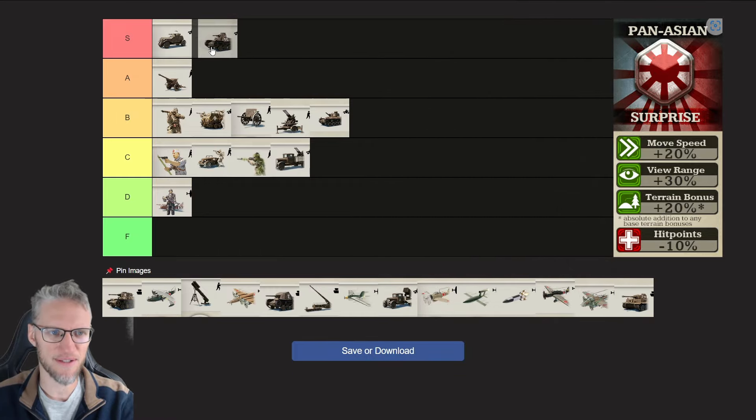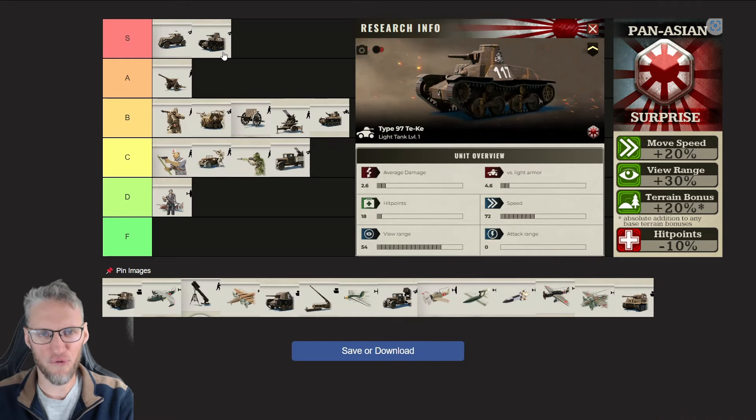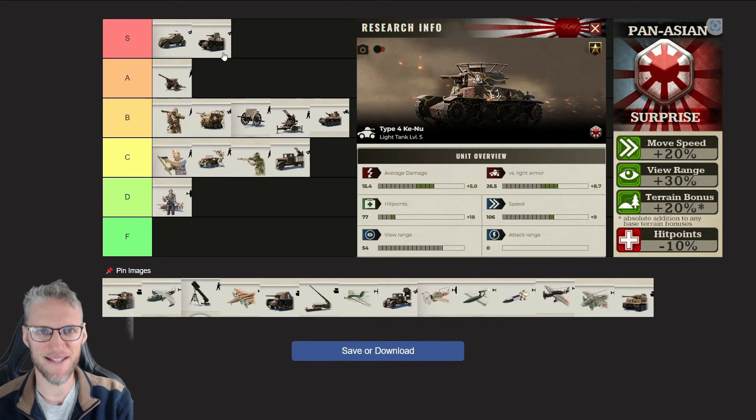The Pan-Asian Light Tanks are just amazing. They deal an additional 15% versus unarmored targets and 15% versus light armored targets, and their research upgrades are 1 to 2 days sooner available. They deal 4.6 damage versus light armored targets, have a speed of 72 — even 6 faster than Armored Cars — and deal 3.1 versus unarmored targets and 1.5 versus heavy armor. At level 3 they deal 11.5 damage versus light armor at speed 89, and at maximum level they deal 26.5 damage versus light armor, 106 speed, 77 hit points.